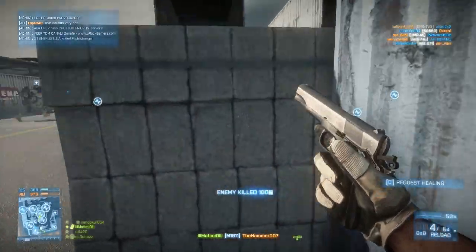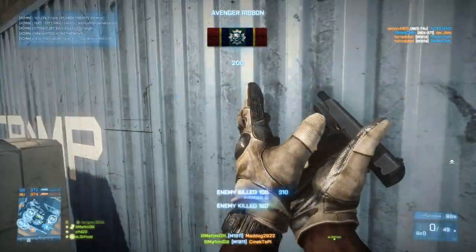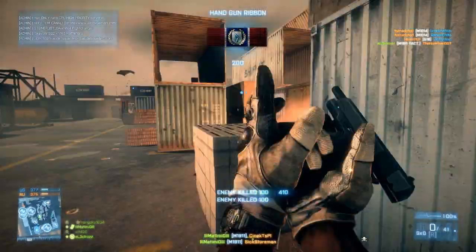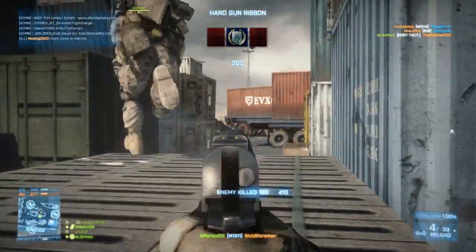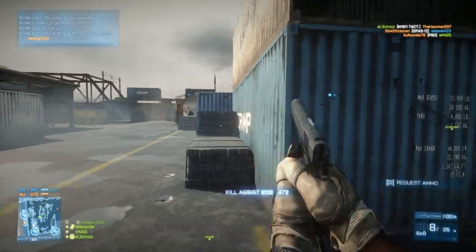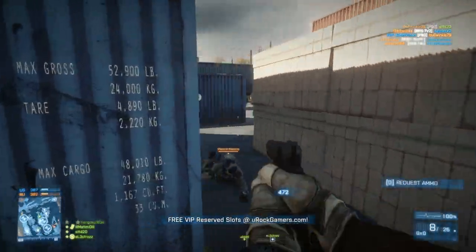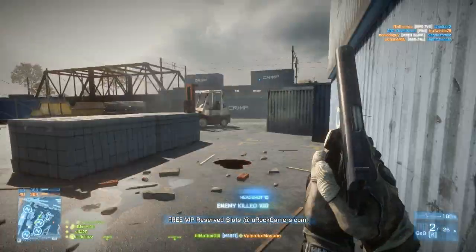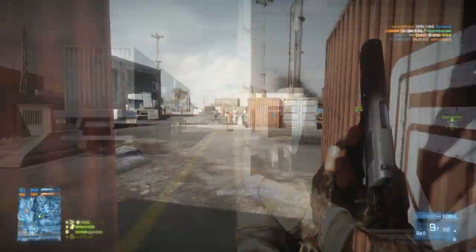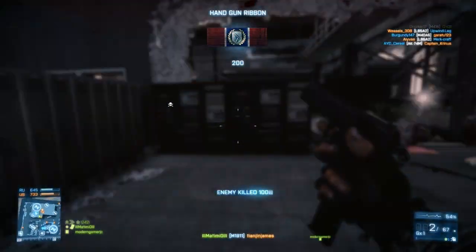You're going to want to play up close and personal, and really make sure that every single one of your shots counts. If you get into a tight situation where you need to take out two or even three targets, you're going to have to make every single shot count. For two targets, you definitely want to make sure you're only shooting about four rounds into the first enemy and then switching to the next target, not wasting a single bullet, because you really don't have a lot of room for error.